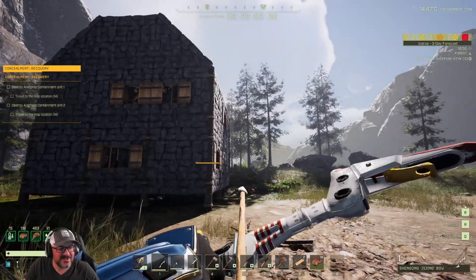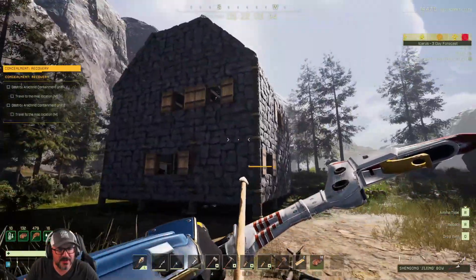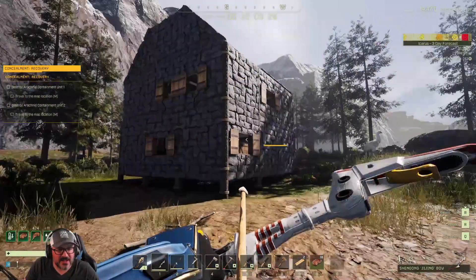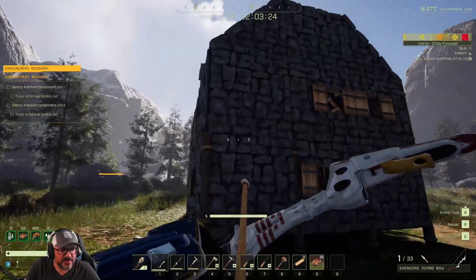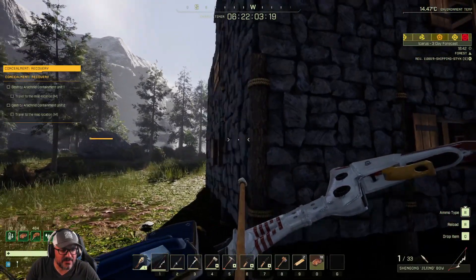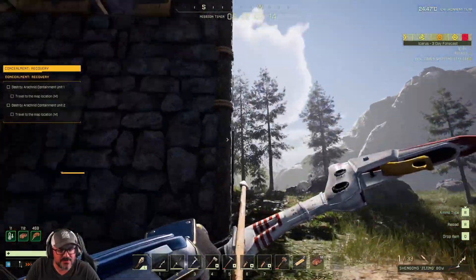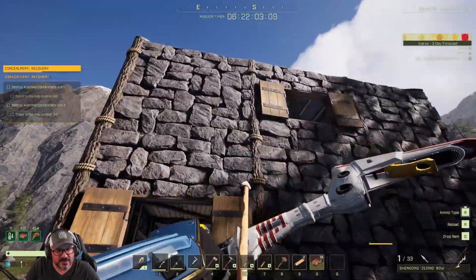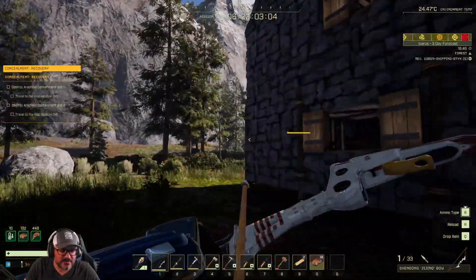Welcome back everybody, it's Captain Grizz and we are continuing our concealment recovery. Day two - day one was spent getting the house built. I got a stone structure here. Real quick, the updates for building: I could tell they've tweaked some things. I needed a lot more posts between the walls to support the structure. I was having a difficult time putting the roof up. Note to anyone picking this up - you might want to add some beams to these heavier homes; you definitely need the support.